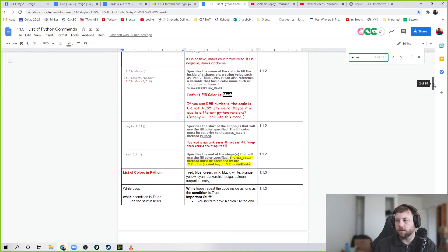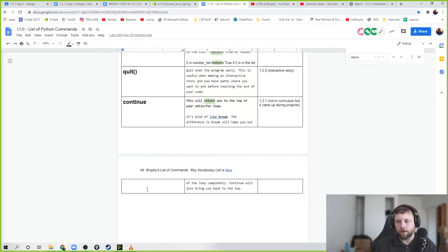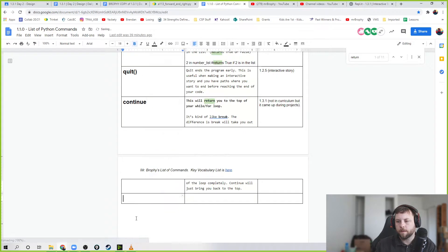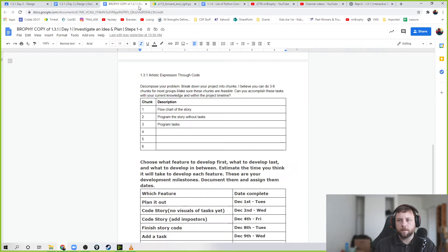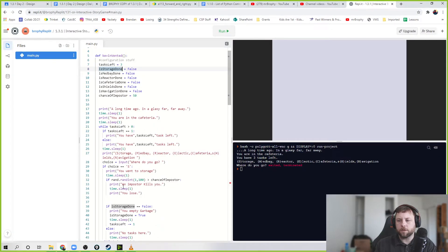So `return` ends a function early. Something like that. I want to use `return` - you lose and say `return`. Let's see if this works - it's a 50-50 chance. I was thinking of doing this as a function but we're not going to worry about it right now.